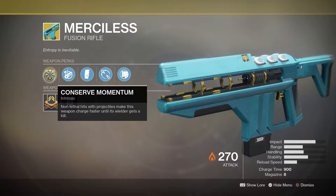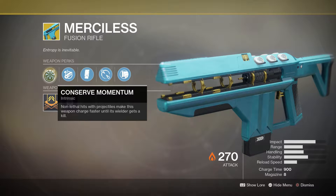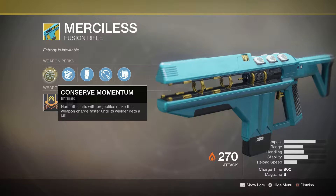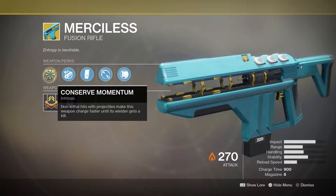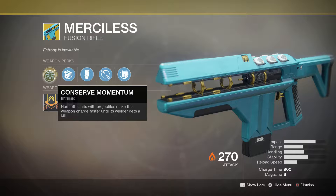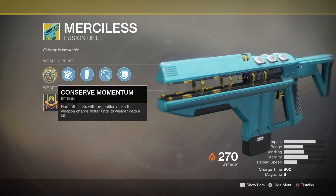Think of this weapon as a boss damager — not as something you go around and kill things with in PvE. Non-lethal hits, which means just damage hits when you're shooting at a boss and obviously not going to one-hit it, make it charge faster and fire faster until they get a kill. So essentially if you're facing the raid boss, for example, you're just going to keep slamming them with shots constantly. The amount of impact on it is very good, range is very good, and I definitely recommend you guys pick it up if you have the legendary shards available.